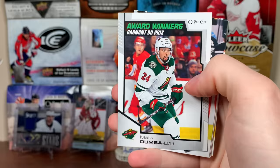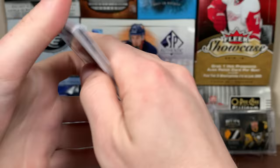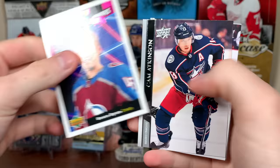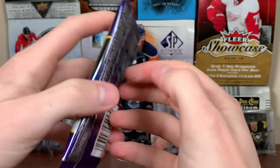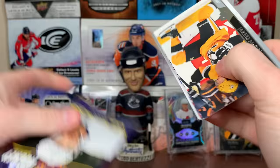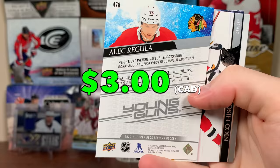Matt Dumba, award winners. I don't even know if we've gotten the exclusives yet — I think we should be getting at least one or two of those from a case. Bowen Byram, Portraits. Oh, French version. Cam Atkinson. The fewer exclusives you get means the more of these they've made. But in this pack we got another Young Guns — Alec Regula, Young Guns, practice jersey, played for London. He's part of the Brett Perrini trade, defenseman. There's Regula.